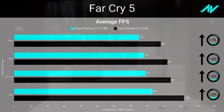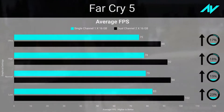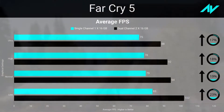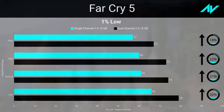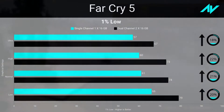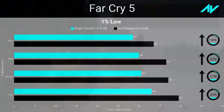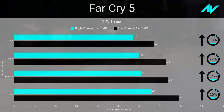Far Cry 5 was tested with the built-in benchmark across all available presets. As this game uses a decent combination of both CPU and GPU, there was a 17 percent increment in average frame rate at ultra preset and about 23 percent at low preset. One percent lows also managed to stay well above 60 fps with dual channel memory, with a difference of over 17 percent over single channel, giving a really smooth gameplay experience.